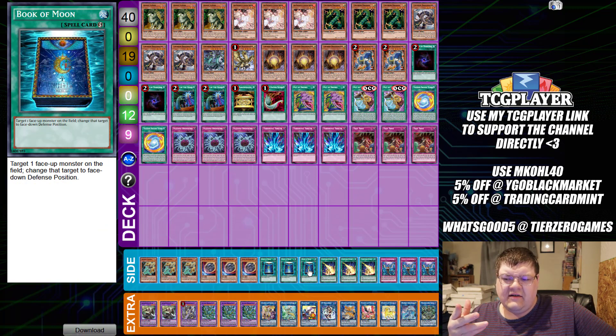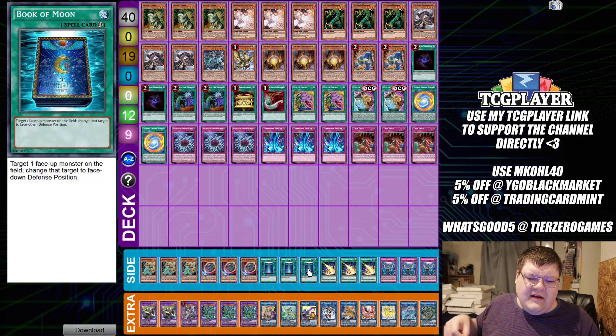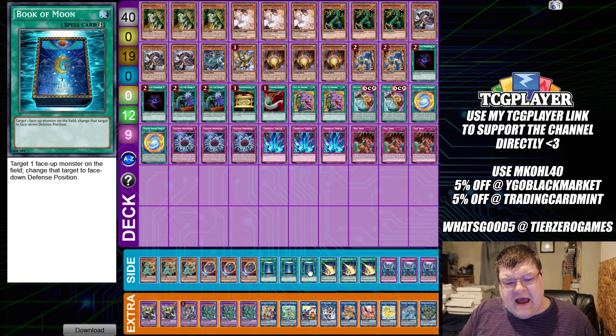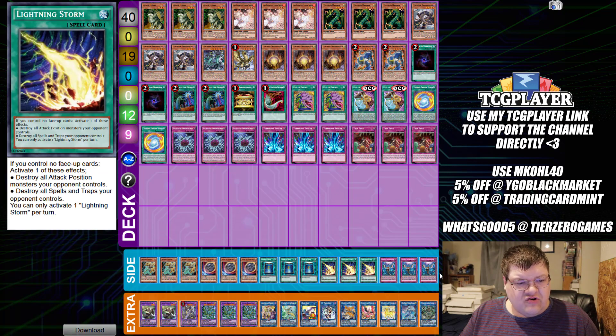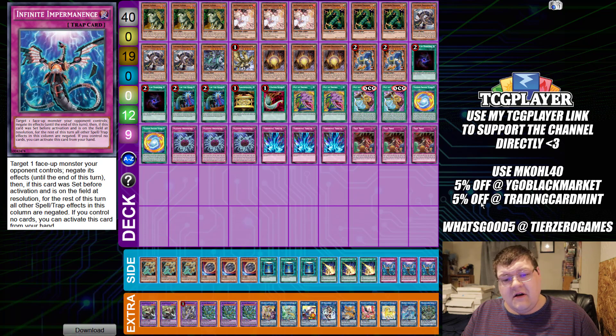Side deck: triple Gnomaterial, triple Nibiru, triple Book of Moon. Triple Book has also been starting to show its head in this format - if you can stunt any advancement your opponent is making, it's really worth it. Triple Lightning Storm and triple copies of Infinite Impermanence. You can board out the Torrential or the Dynamiscus to bring in the Imperms, which you can also set off Trap Trick, or you can board out the Trap Tricks - they're actually three flexible side spots if need be.